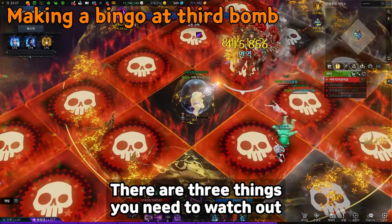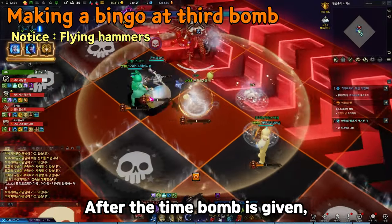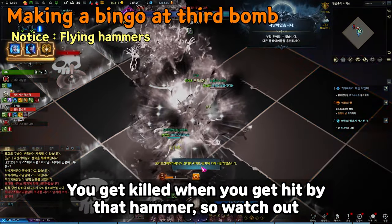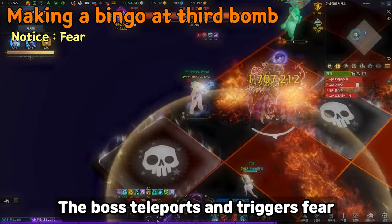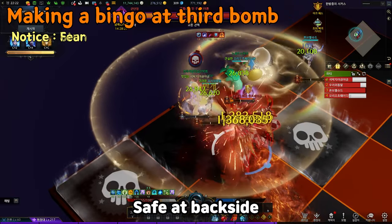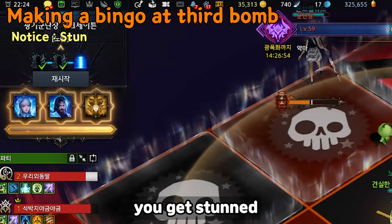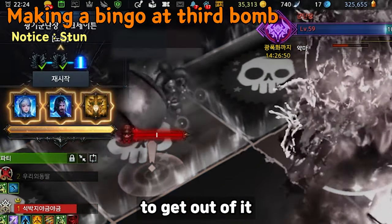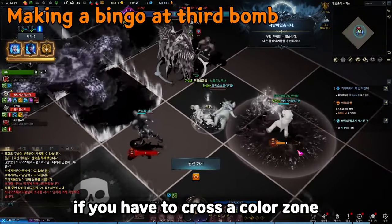Fighting the hidden stage boss, there are three things to watch out for. First, flying hammers: after the time bomb is given, hammers attack from a random direction — you get killed if hit. Second, fear: the boss teleports and triggers fear on players who are looking at it — safe at the back side. Third, stun: when you step on a white or red zone with a time bomb above your head, you get stunned and must smash spacebar to escape. Don't step on dangerous fields, and use spacebar if you have to cross a color zone.